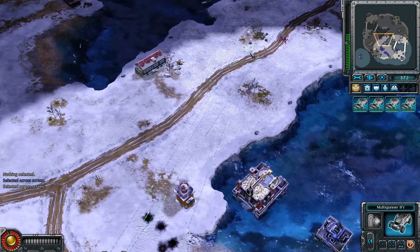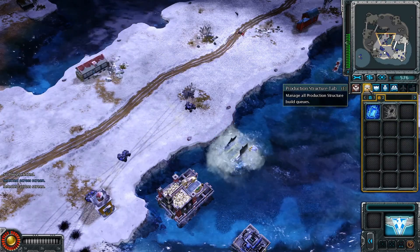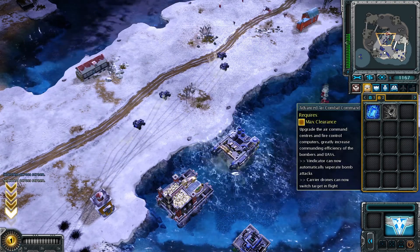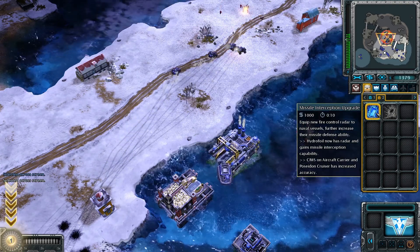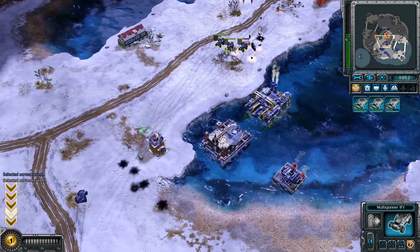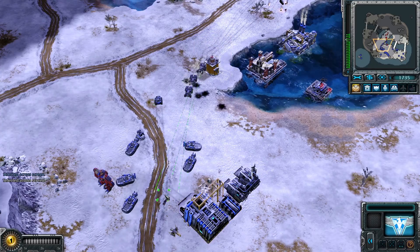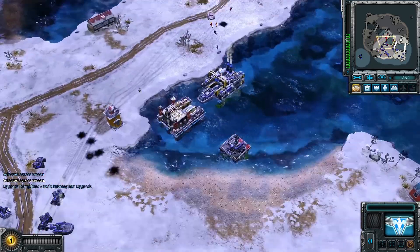Let's build this. Okay, so this is the Information Center. Let's get the missile interception upgrade. Let's go back here — this guy already has tanks and we're not that good in anti-tank. Multi-gunners are good but they just have very low health, and that doesn't help.